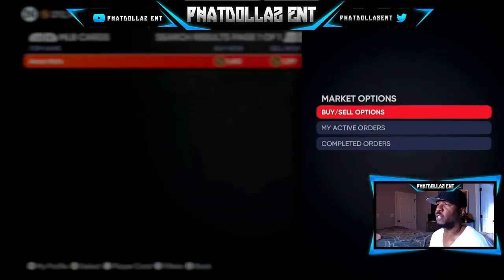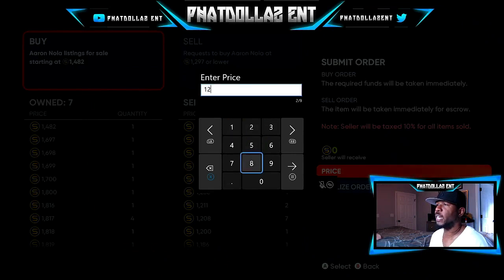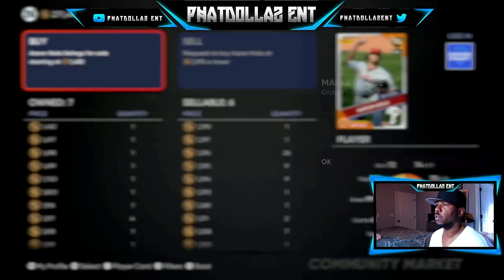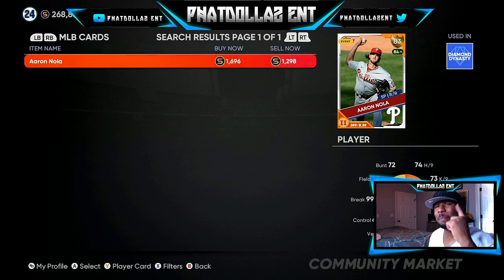I'm going to grab a couple more right now — he's listed at 1,297, so I'll bid 1,298. His buy now is 1,696, that's almost a 400 stub difference. After the 10% tax that's about 333 stubs profit if I flip now, or I can be patient. That's the name of the game — be subscribed and be patient, and you will make a lot of stubs. Enjoy the rest of your day, let's go.